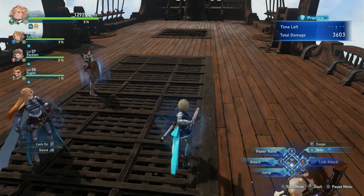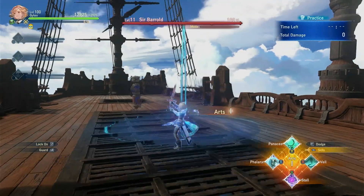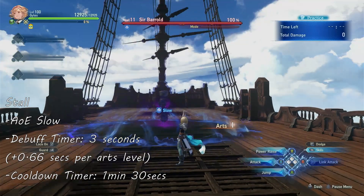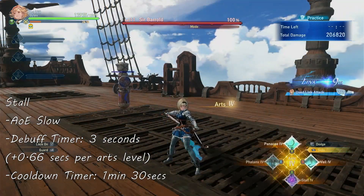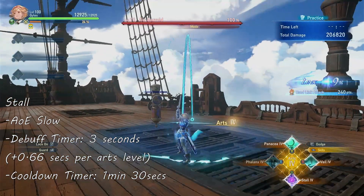The next support skill is Stall, a strong AoE slow useful to give more windows for you and your allies. Similar to Veil, the duration depends on your Arts level, with 3 seconds at Arts level 1 and 5 seconds at Arts level 4. Skill cooldown is 1 minute and 30 seconds.